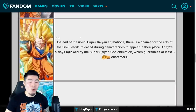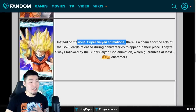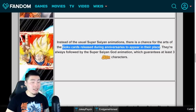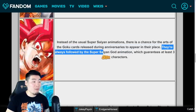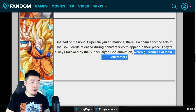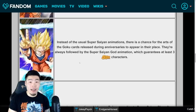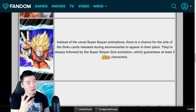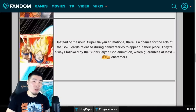Next we have the anniversary screens for the Super Saiyan 1, 2, and 3 Gokus. Instead of the usual Super Saiyan animations, there's a chance for the artwork of the Goku cards released during the anniversaries to appear, holding up one finger, two fingers, and three fingers. These are always followed by the Super Saiyan God animation, which guarantees at least three SSRs. Even though Super Saiyan God was never a super hype animation for me, these anniversary screens do look really nice.